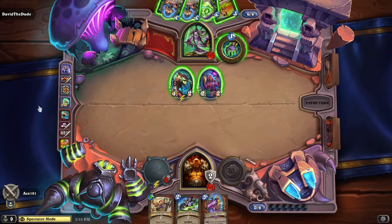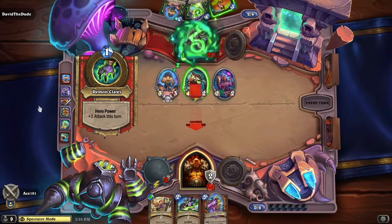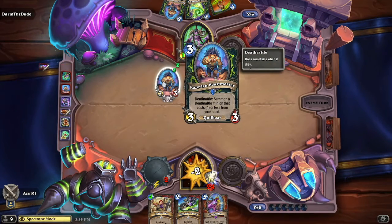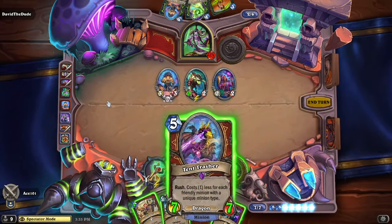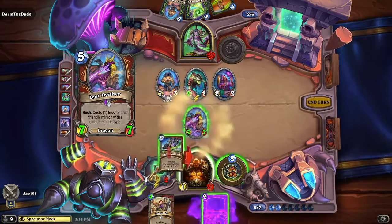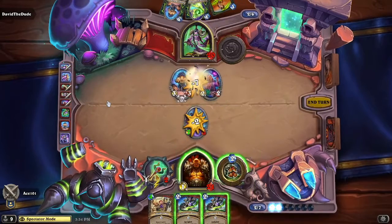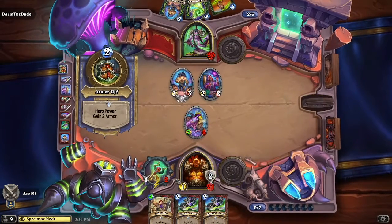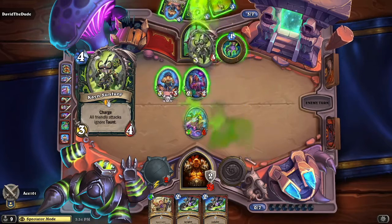There's another Tent Thrasher in Ace's pocket, but he holds on to that one for now and picks up Ringmaster's Baton. He gains his armor and sends a quick attack across to David the Dude, putting him down to 20 health, slowly whittling away. Ace summons the Raisin Fern Beastmaster and sends more damage. Both sides at around 20-21 health, trading blows. The second Tent Thrasher now goes down.